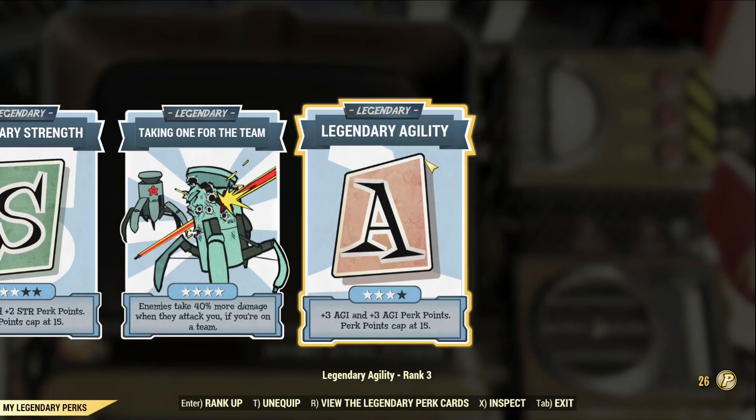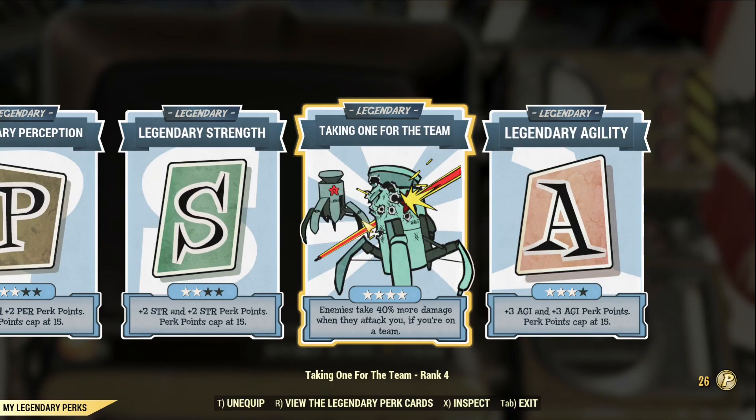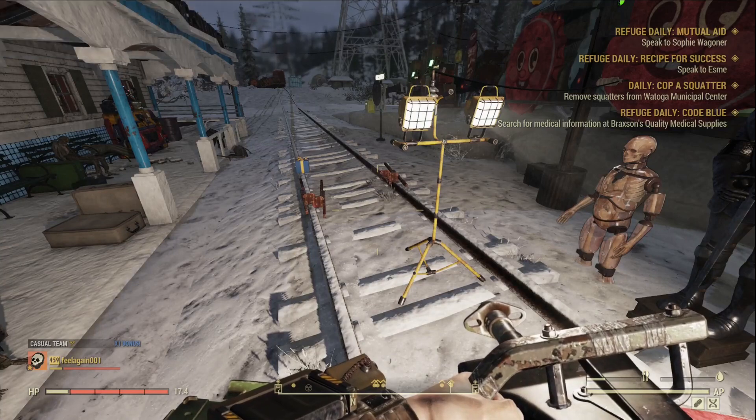In my legendary perk loadout, you'll see I have a lot of Special-related legendary perk cards. The non-Special-related one is a very important one: Taking One for the Team. It gives you up to 40% multiplicative damage if you are on a team and if the enemy is attacking you. It's not only good for this build — it's good basically for all DPS builds.